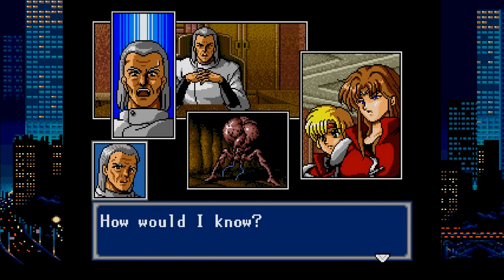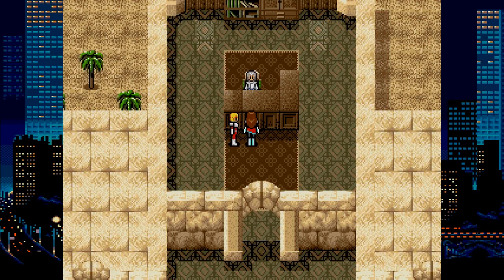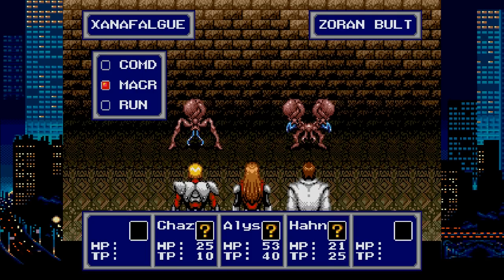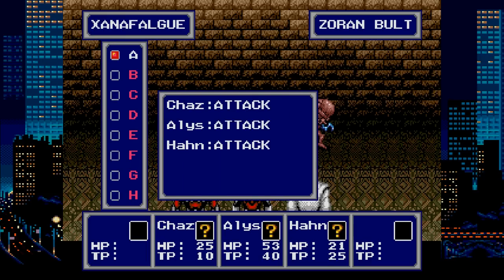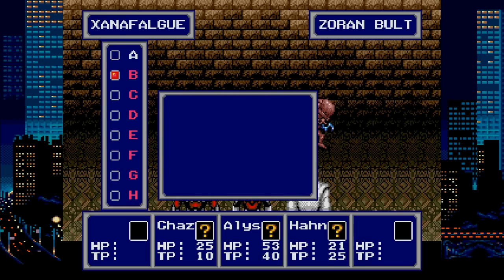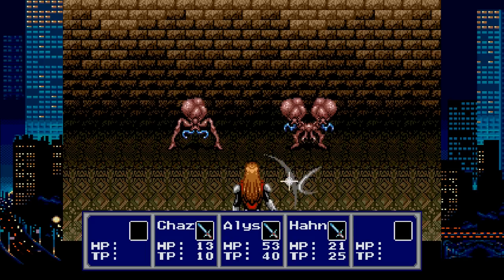Phantasy Star 4: The End of the Millennium returns to the style of Phantasy Star 2, with an even stronger focus on story. As dialogue plays out, multiple pictures will be displayed showing off what's happening with great detail. The battle system has gotten a few tweaks — your main option is to choose what each character does and to what target. The auto-fight system has been replaced with commands that you can preset, such as having all your characters attack or having a couple attack and one use magic. This seems like a much better system. If you're looking to experience a piece of the original Phantasy Star series, this seems like the best one to try out.